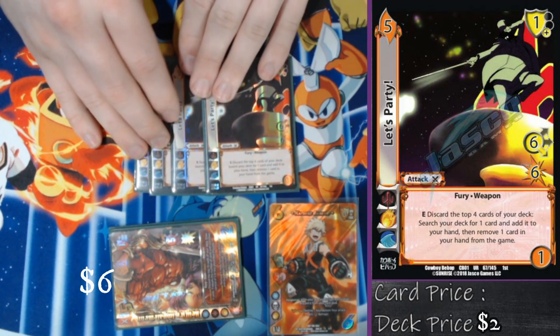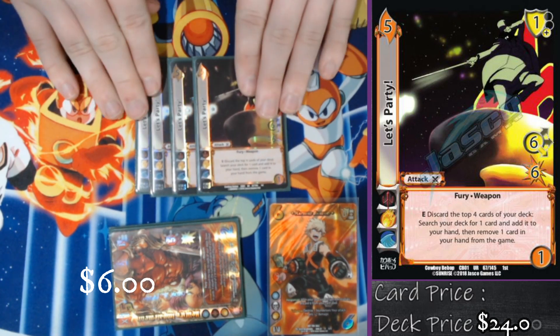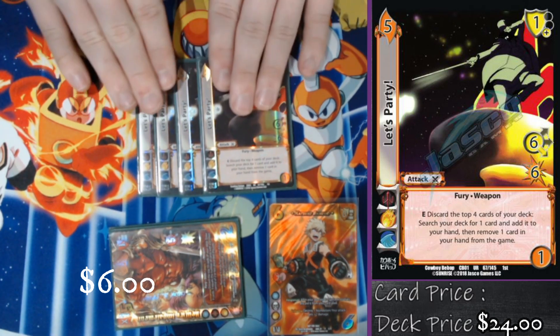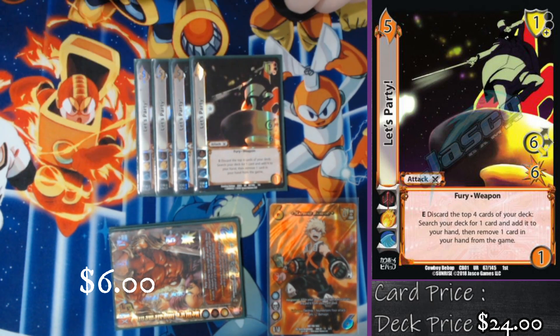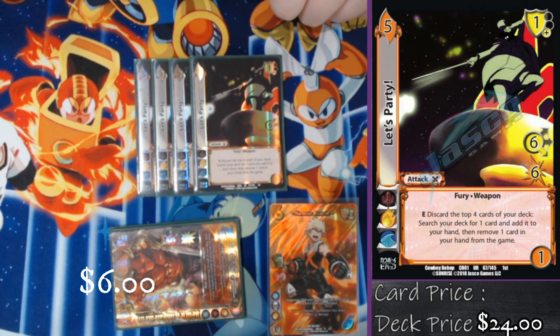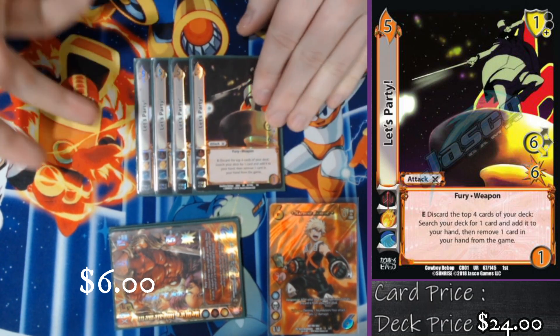Up next we're playing four Let's Party. This card says discard the top four cards of your deck, then search your deck for any card you want and add it to your hand. The discard could find a Loser into our discard pile. This card is also a fury, so if it is blocked it is kicked from my card pool. It's another meaty six-low for eight if I use the enhanced on Bakugo.